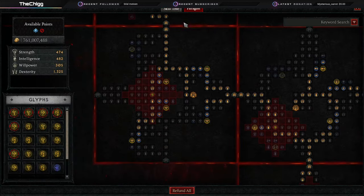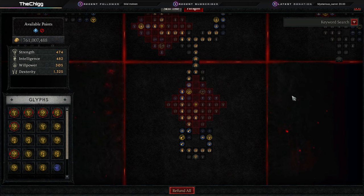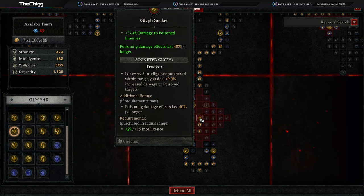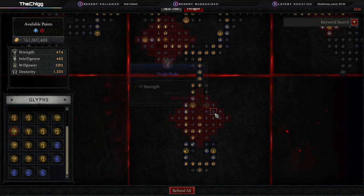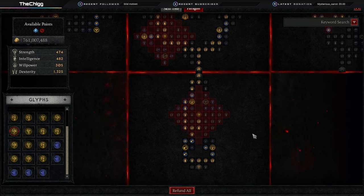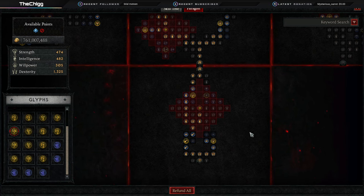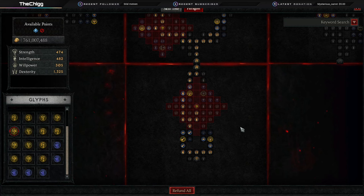For the paragon board, I'm going to tell you what glyph we're using and what legendary power we're using. It's up to you to activate that glyph and get the nodes you need. Do not cookie-cutter this — if you need more armor, get more armor; if you need more resistances, get more resistances; if you need more life, get more life. Fill your paragon board in to fix your weaknesses on your character.